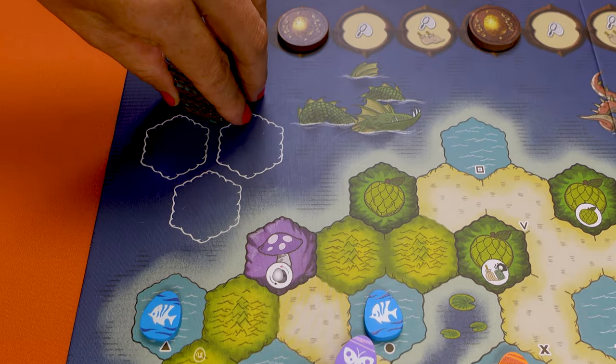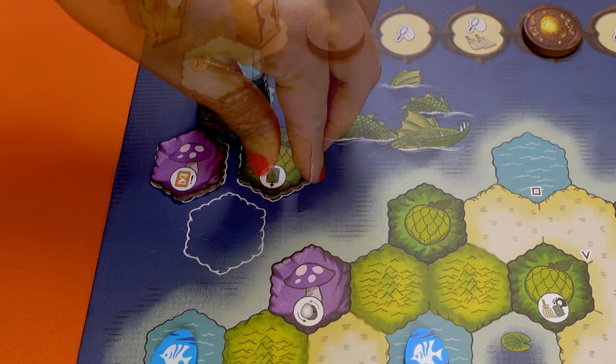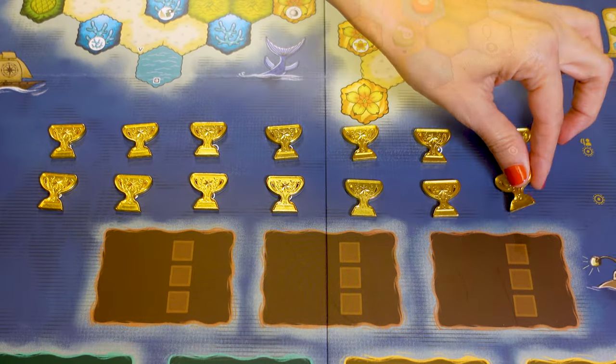Shuffle the 14 habitat tiles and place them here face down. Draw the top three and place them face up here. Place the trophies here. For a three player game, place 14 trophies.